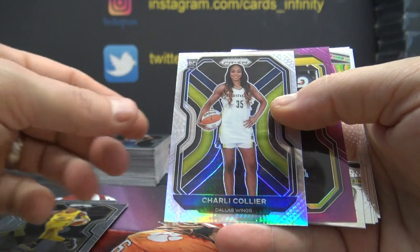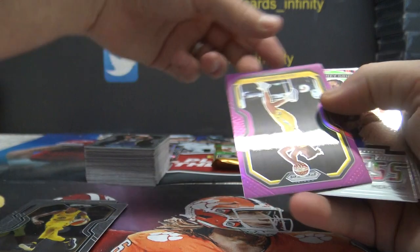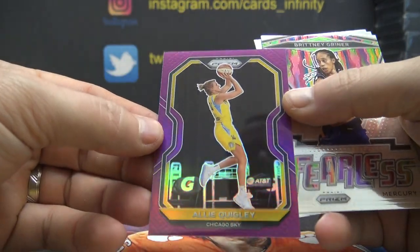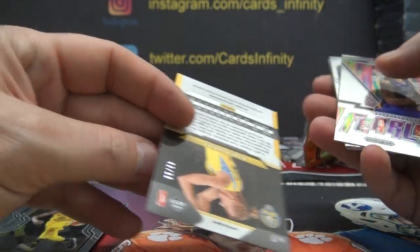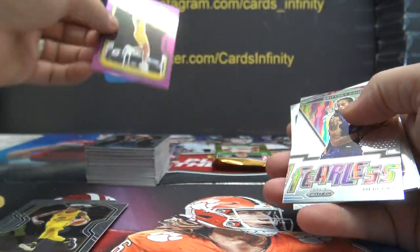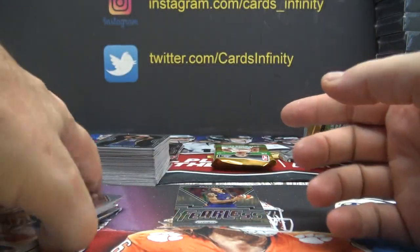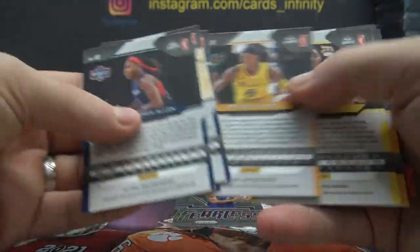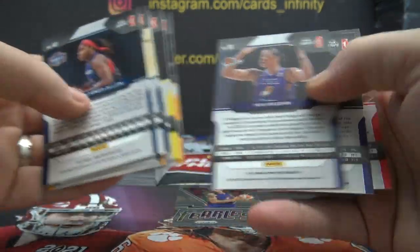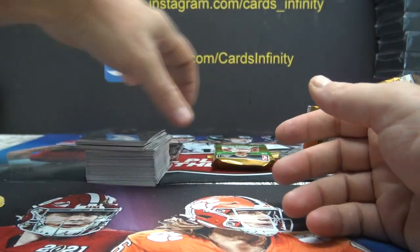Dime — same rules. Charlie Collier hyper card 89. Allie Quigley — that's a purple card 17 but numbered to 99. Brittany Griner in base. Cards: 40, 83, 4, 88, and 74. Alright, we've got to play upset here.